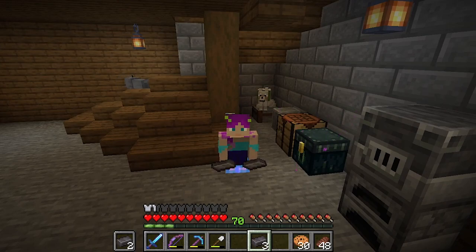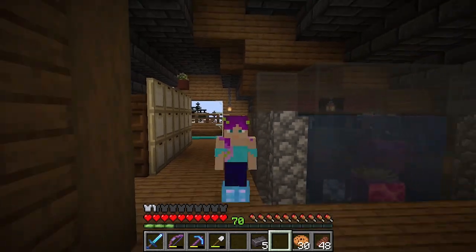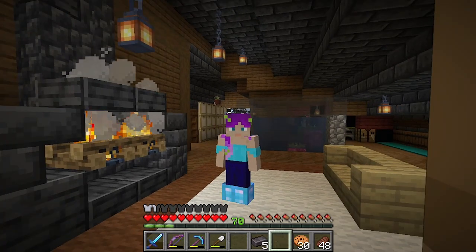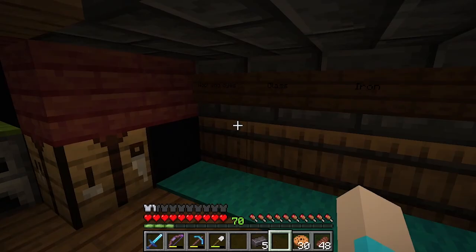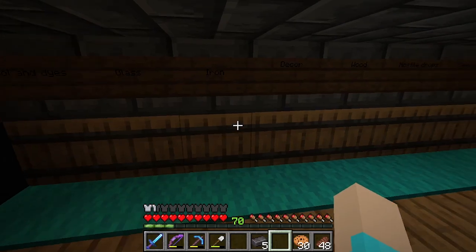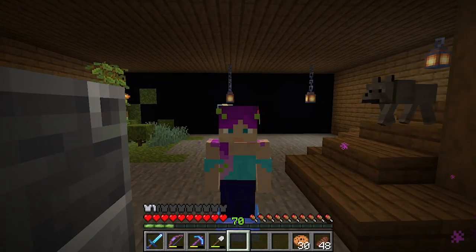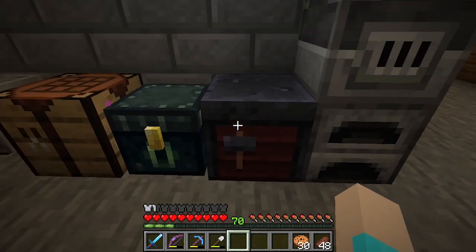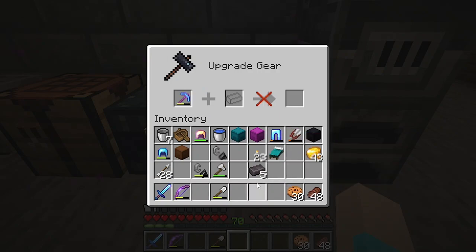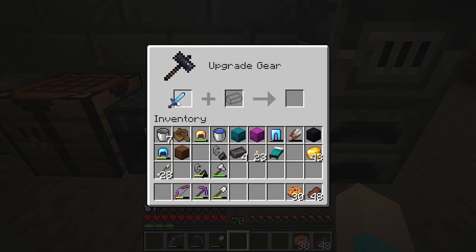Look at them — they're beautiful! There are two things I need before I can use these: one is a smithing table, which we can make right now, and the other is a few more mending books. I do want to put netherite on my silk touch pick and on my sword, but the rest I want on the armor pieces that I wear frequently. None of my armor pieces have mending on them yet, so for the moment we will put our netherite on my diamond silk touch pickaxe and on my sword.